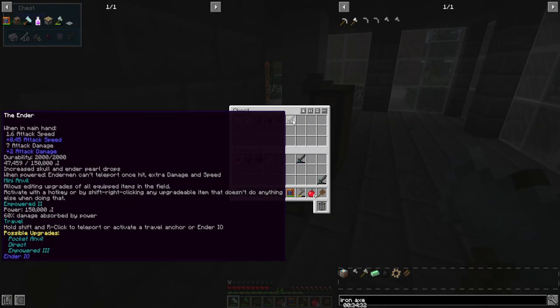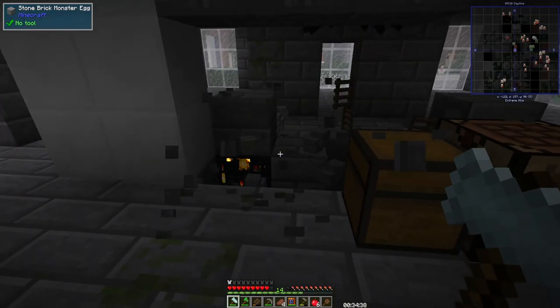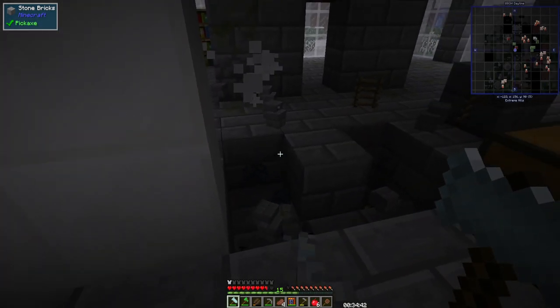Opening a chest that contains 27 silver ingots as well as two enders is always a good day. A little bit of bones, a little bit of gunpowder, a spider's eye. This is good loot. We'll pick it up in the next one and continue on with our adventures.